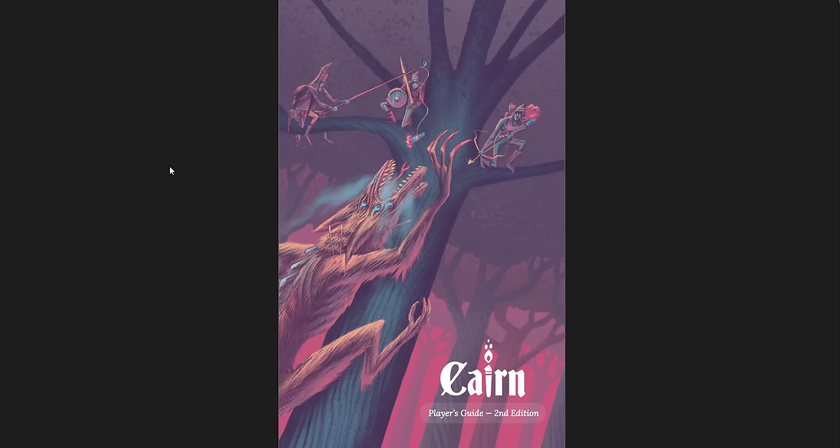Basically, this is all in PDF form — all the stuff that came together when I kickstarted the Cairn set at a pretty high level. I don't think it was the highest level, but I got as much as I could, basically. The physical stuff is going to be coming out sometime in the next year, but the digital PDFs are all done. These are all the 1.0 editions, and I wanted to click through them and give you guys a sense of what they're like, because they're awesome.